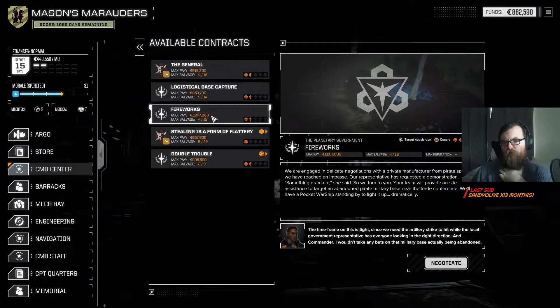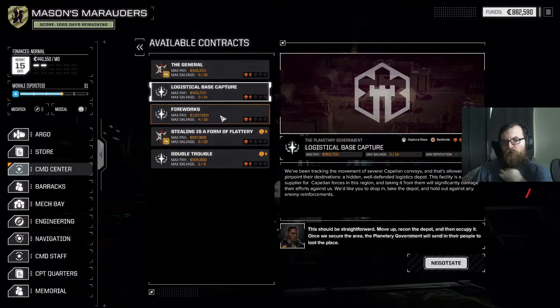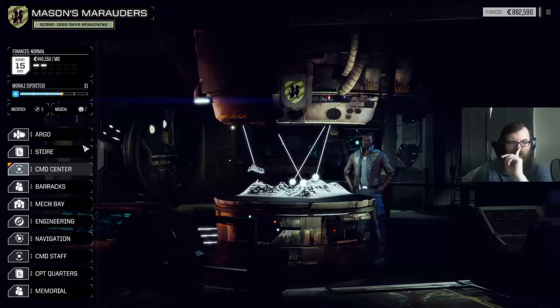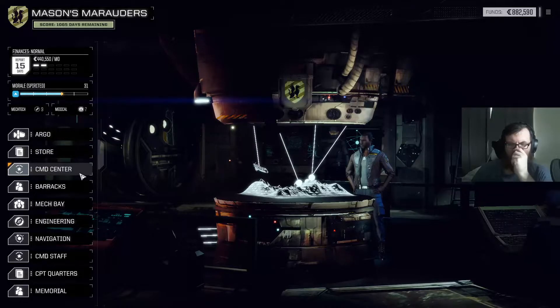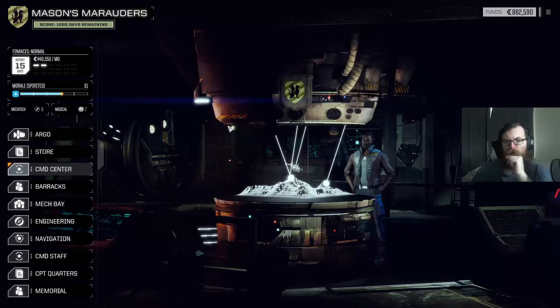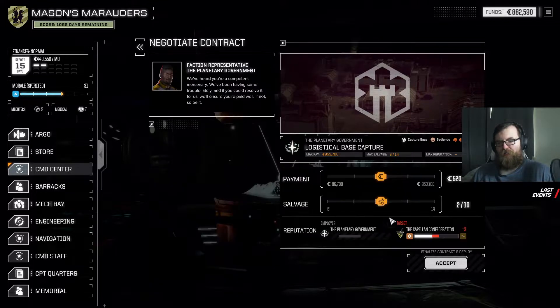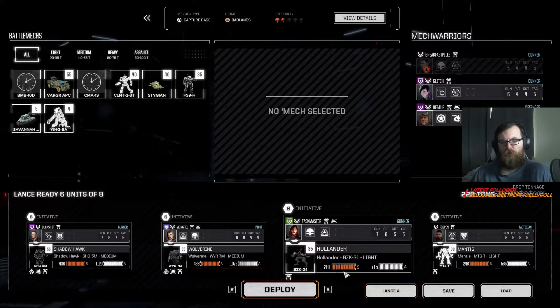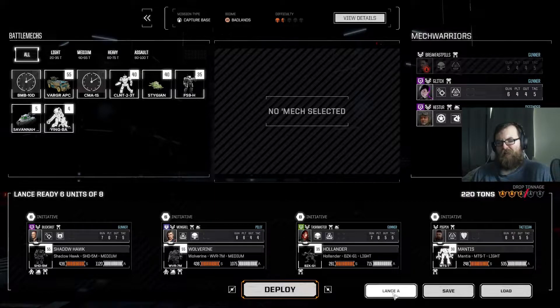Capture base again, target acquisition. We've got one more capture base and then we're going to do the store request that's shown up — or maybe I do the store request now. Right, we'll do this capture base now. Three for twelve, I'd rather take the money over two random salvage. That's a pretty good lance that's held up quite well. The Wolverine did way better than the Firestarter, so that was a good choice — thank you Graybeard on that one.